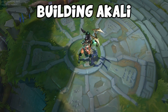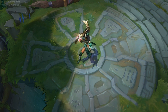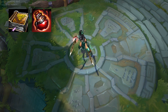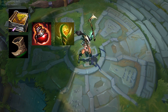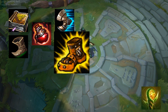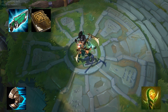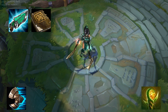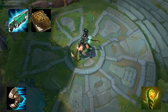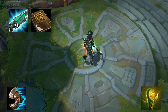Since Akali scales with both AD and AP, there are several items you can get. To start the match, go Amplifying Tome and a health pot, or if you're against someone with skillshots, go boots and pots. You'll want to upgrade your boots whenever you can since Akali is a good roamer — turn them into Sorcerer's Shoes or Boots of Mobility. Spell vamp is crucial on Akali, so you can go for a Gunblade or a Will of the Ancients, or both. Gunblade gives AD, AP, Lifesteal, and Spell Vamp — great for hybrids. In my opinion Gunblade is better, but you can get both.